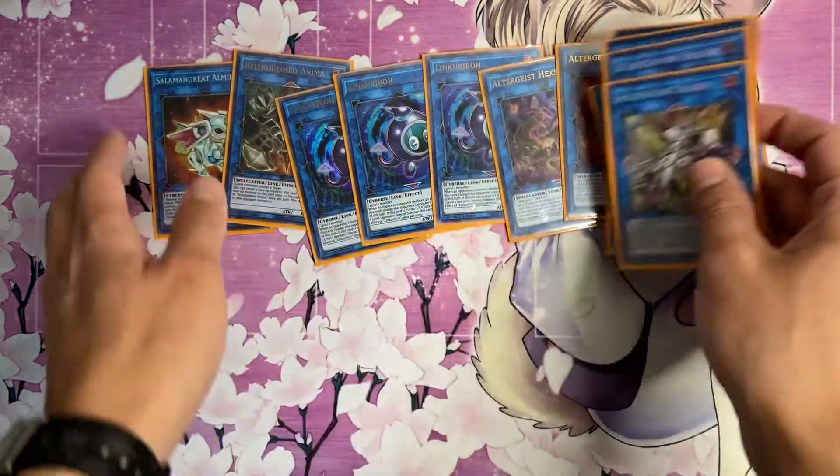That wraps up the deck profile. I've seen a lot of people playing the Dogmatica Altergeist list - I don't own those cards, but even if I did I think the combination is just really weird. Punishment is a hell of a card but you don't need it in Altergeist because the extra deck is too important. It's also a good budget option if you don't have the Dogmatica cards, so don't feel like you need them - this is still a real, competitive deck. Until next time, this has been Papa - take care everyone.